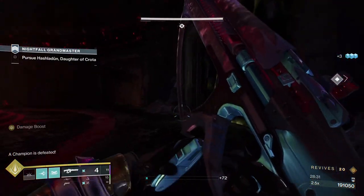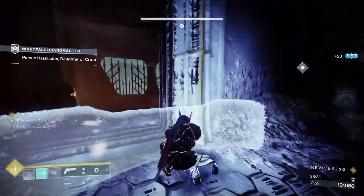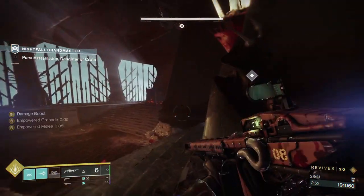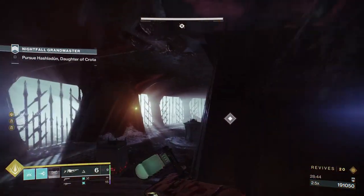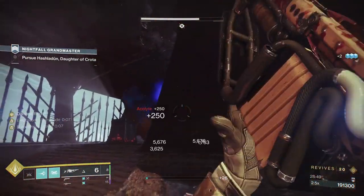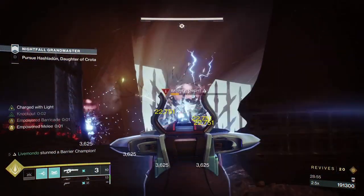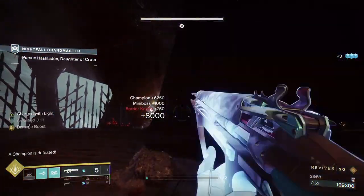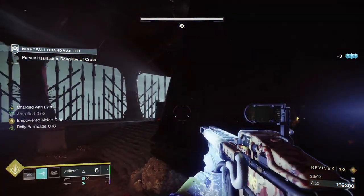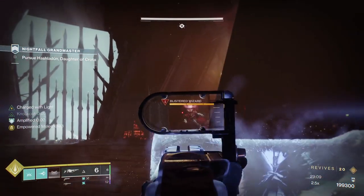There's still one add up, so we'll get a barricade down to recharge our grenade. We want to put a grenade up here and break that wizard's shield if we can. The wizard got off before we could do anything — which is fine, because now we've got rid of the champion. Now what we have to do is get rid of this wizard. I want to keep my super because I'm thinking it can do good damage on the next floor against the unstoppable.